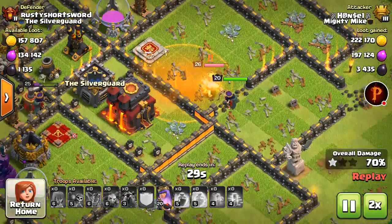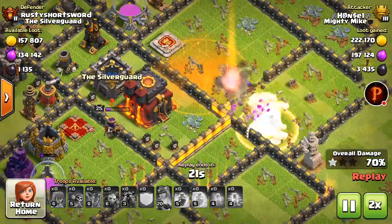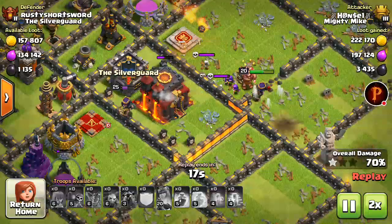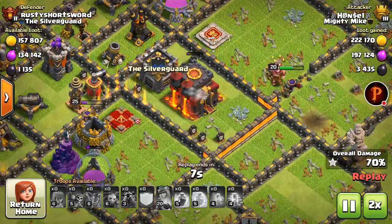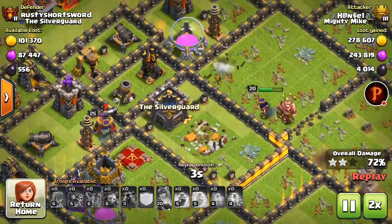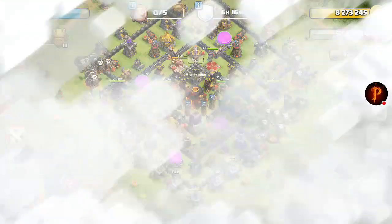Drop the poison spell so my queen can take out the king. At the second hit I use the ability — she takes out the queen, the king turns on the Lavaloons, kills the town hall. And then I just end the game so my queen would not have to burn down all her health.